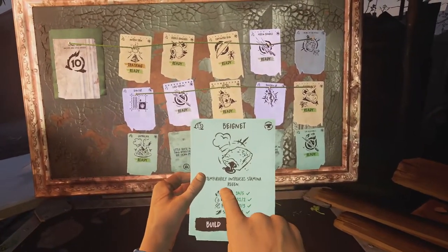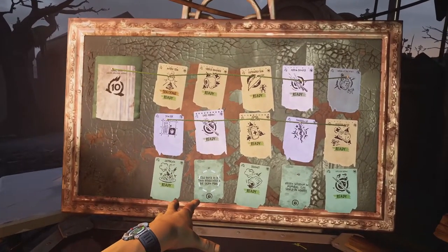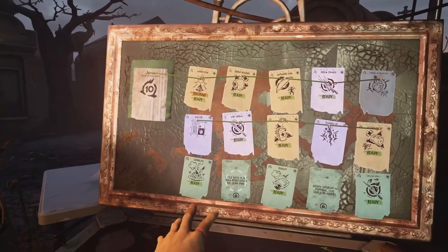So that is the Jambalaya — let's see what it does. It temporarily makes all weapons more durable, and just for this run it temporarily increases stamina regeneration. Right, so the little house in Old Town — let's go and find that one. I'll see you over in Old Town.